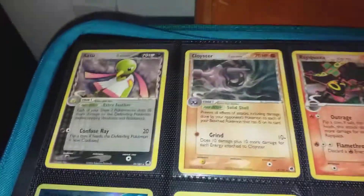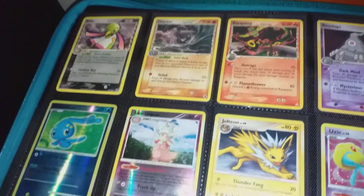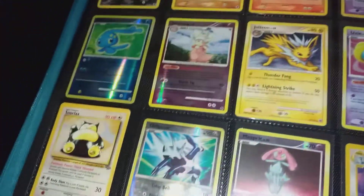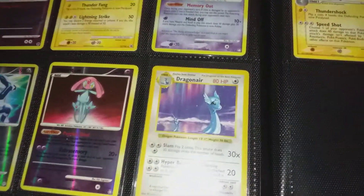Just a few Jungle rares, non-holographics. And just some of the Delta Species, just because it's one of the best — or most underrated — sets. It was all in the collection that I bought. And you've got the Shatterless rare Dragonite.